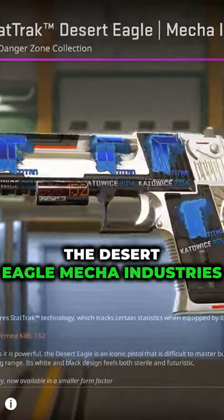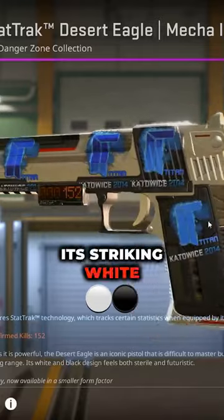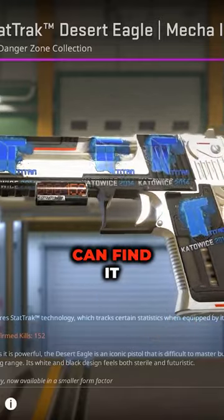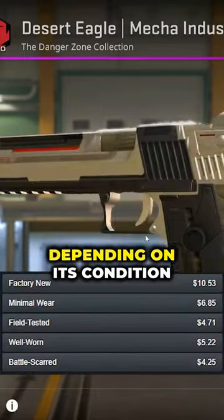The Desert Eagle Mecha Industries is a stunning skin that shines in CS2 with its striking white and black combination, and you can find it for a reasonable price ranging between $3 and $9 depending on its condition.